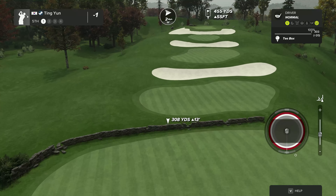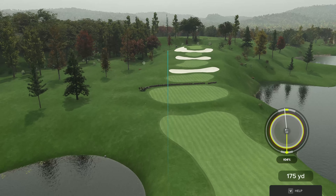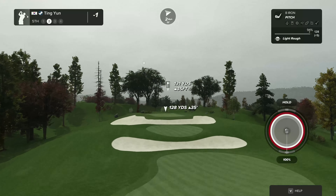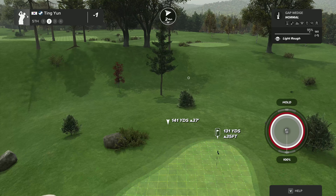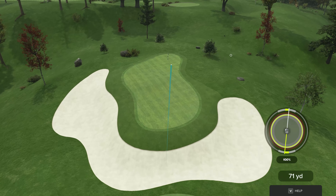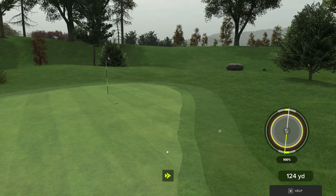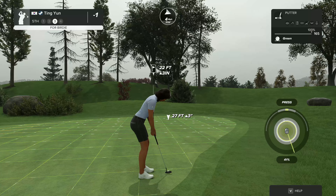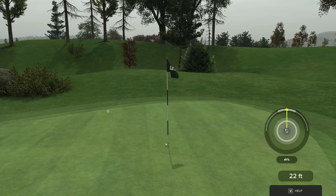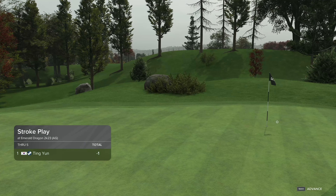Here comes the bogey putt, that'll bring your score up to one under par. Par four for this one. Just in the light rough at the moment. Nice shot, that'll do. Good luck, you've got 22 feet to go. Oh, this one could drop. Okay, this one is for the par. After that one you'll stay right there at one under.